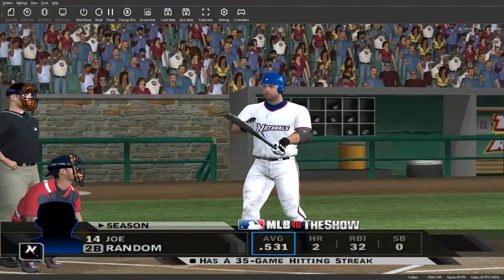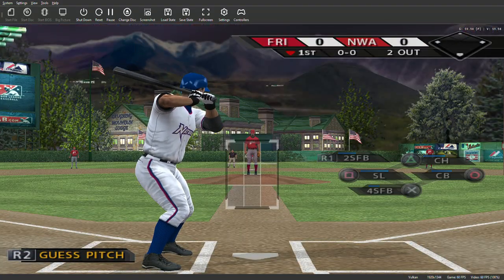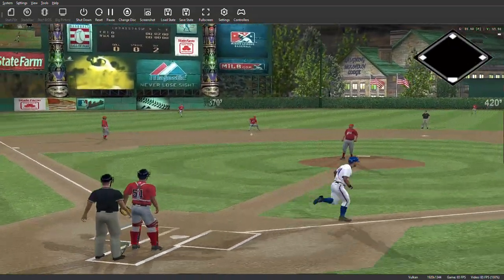Number 14 steps in now, and the pressure he's got to be feeling must be enormous as he looks to extend it. A fastball is hit on the ground toward short.